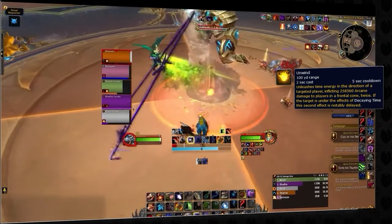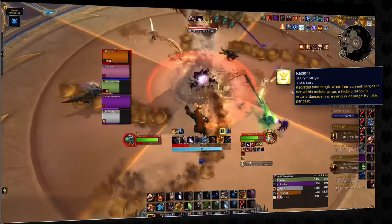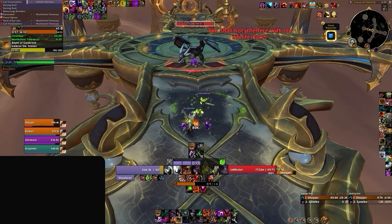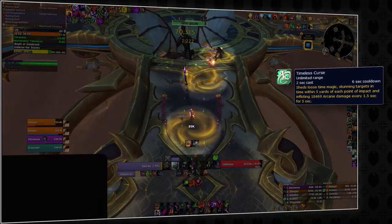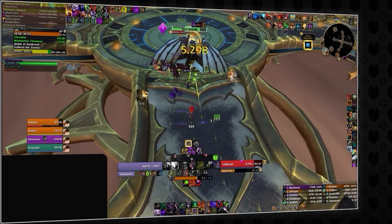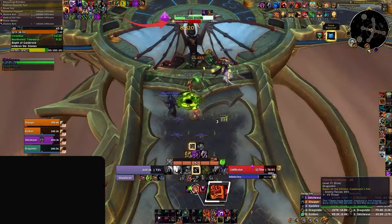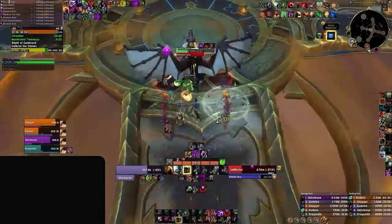As for tanks, Unwind is not currently on the PTR version of the dungeon, so the only mechanic to handle is Radiant, which will wipe the group if you are not in melee range of the boss at all times. Next up, we have a fun little roleplay event before we take on the mini-boss, the Infinite Infiltrator. The mini-boss will begin with a Timeless Curse cast, which spawns swirlies on the ground — avoid these at all costs, as they deal heavy damage and stun you. After the curse, the Infiltrator will unleash a massive AoE damage ability called Infinite Fury, which is both unkickable and cannot be crowd controlled, so prepare to trade your defensives here. It will then repeat the cycle of Timeless Curse and Infinite Fury until it is killed.